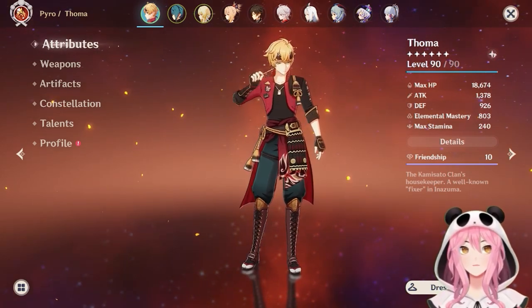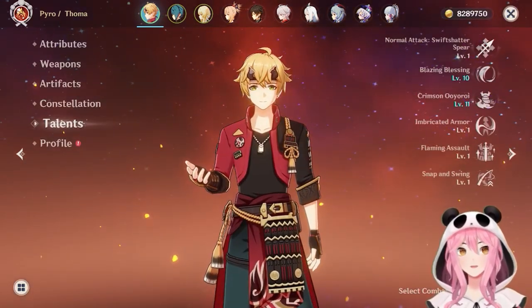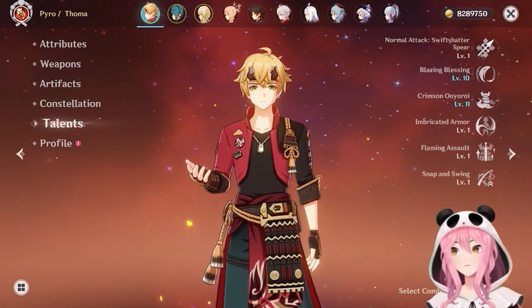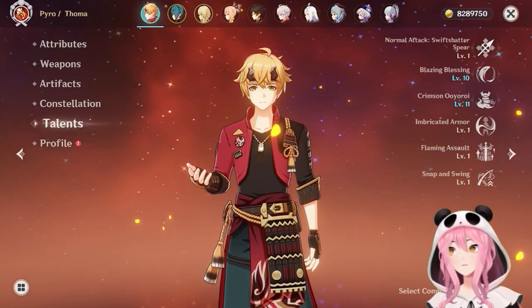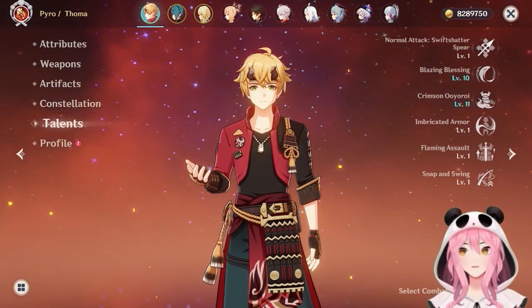Hello everyone, Calamity here today with a guide for how to set up your Touma for a Burgeon team. Burgeon is a highly recommended team comp that's going to get you through the second half of the Spiral Abyss with ease. It's also just a very strong team comp overall, excelling both in dealing with groups of enemies as well as single target damage. We're going to go over everything you need to know about how to set up Touma appropriately for this team setup.